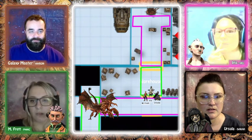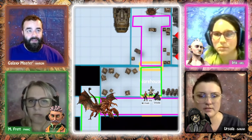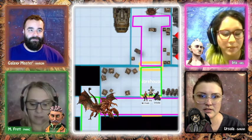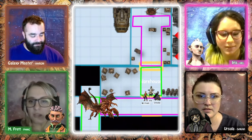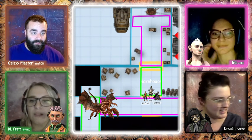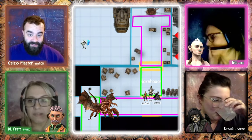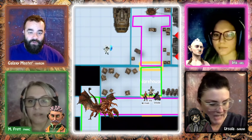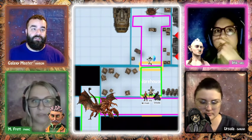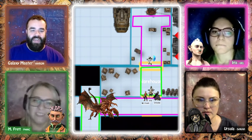The party continues — Iris rolls a 7. Another trooper pops up ahead and begins firing at them. That's the obstacle this time: one trooper blocking their exit. Ursula decides to drop owl form and return to normal. She attempts to perceive both the creature behind and the trooper ahead — rolling a 12 — and chooses to focus on the trooper.